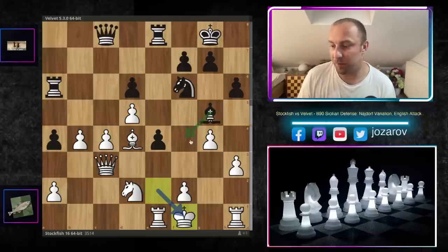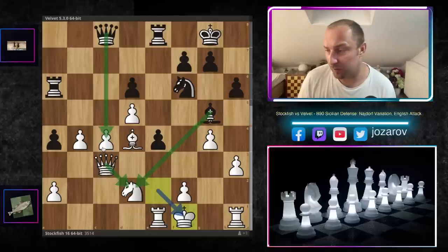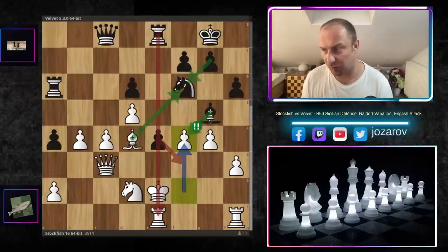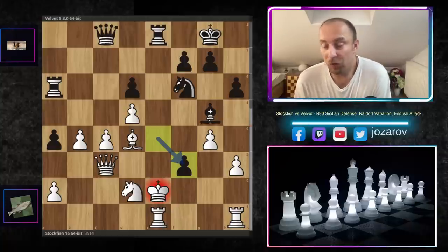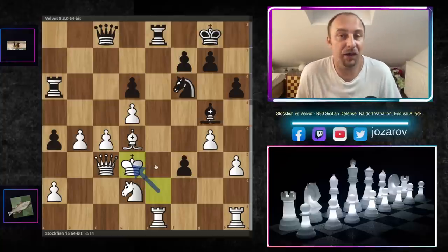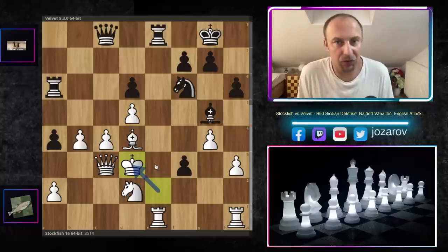Similarly, Kf1 doesn't work: Bd2, Qd2, then Qc4 is good for black. So f4 is actually the best move. If you play Bf4 then Bxf6 happens, messing up the king's structure. After f4, Velvet plays exf3 and Stockfish plays the beautiful Kd3 — really wild stuff, securing the king on a strange square. I'm not seeing good ways for black to attack the king on d3.